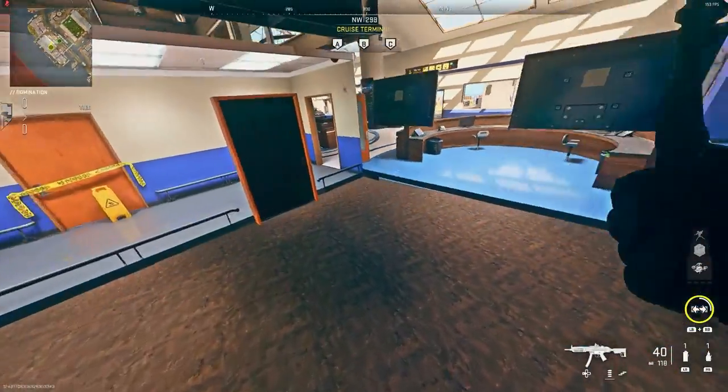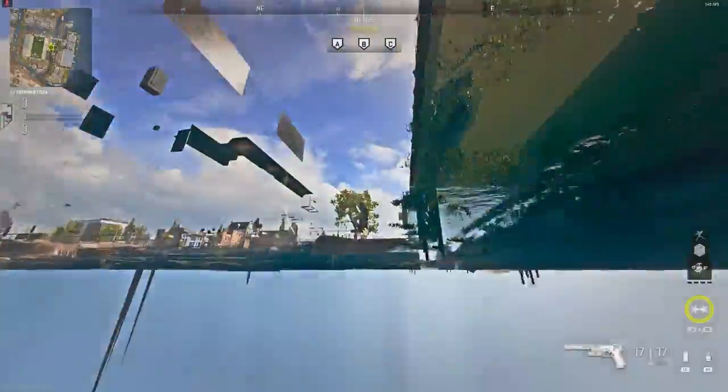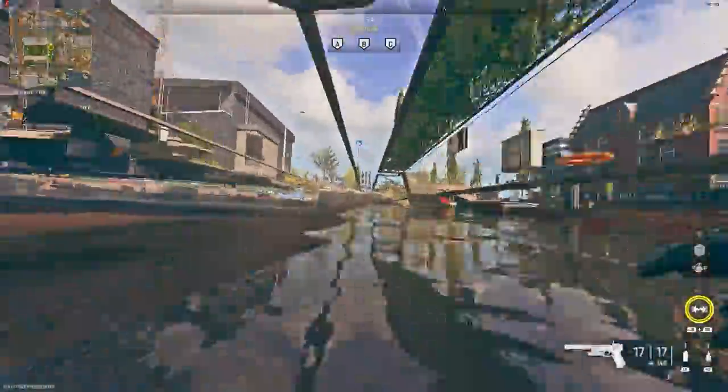If you drop down to where there's like a dirt-looking layer, you can literally just drop down here. And if you want to go to the circle or anything, you can find anywhere where there's water and basically just float and stay in the water, following the circle wherever you want to go.